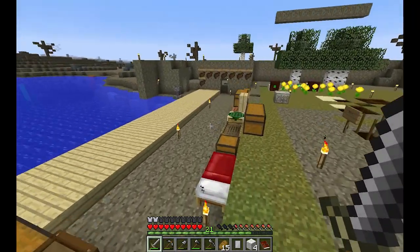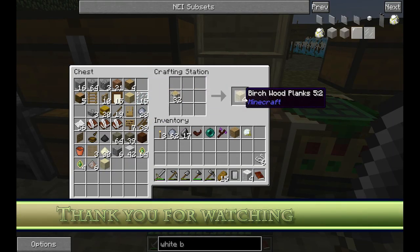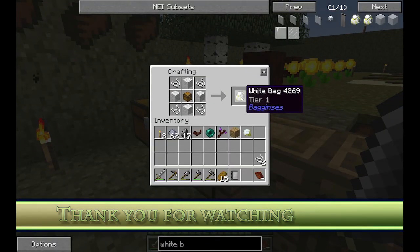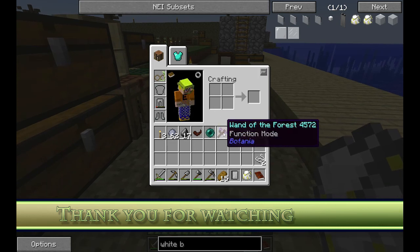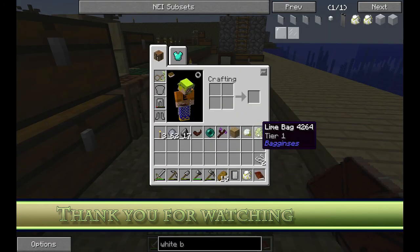That's going to be it for today! Let me make one chest and use this crafting table to put it together quickly — there we go, we have a white bag! Let's complete that reward, and it gives us a lime bag as well. Alright guys, see you next time!